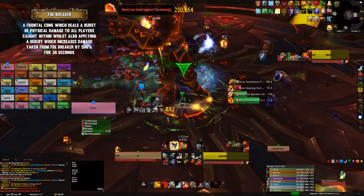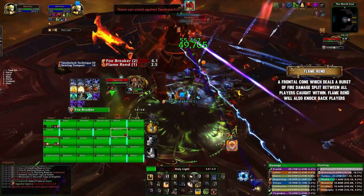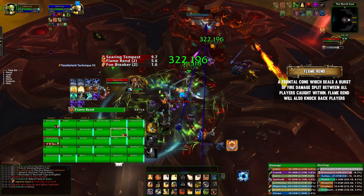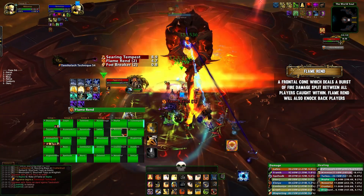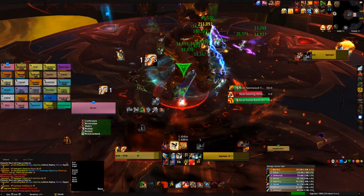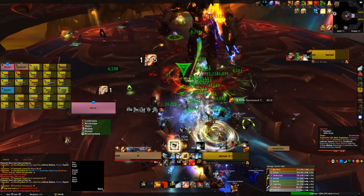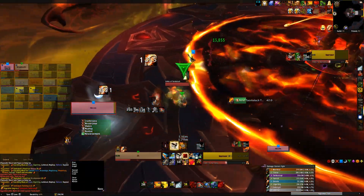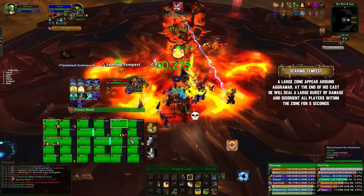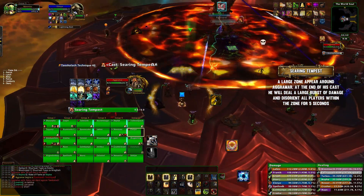When hit, you'll also receive a debuff increasing the damage you take from Foebreaker by 500%. Next up is Flame Rend — this again is another cone, however the damage is split between all players hit. The raid must move underneath the boss, ready to take this damage, and your other tank should taunt and face the boss towards the raid. That tank then faces the boss away for the next Foebreaker hit using a large damage reduction, followed by another Flame Rend. Finally, the raid will need to run away as the boss casts Searing Tempest, which deals a huge amount of damage to all players within the massive targeting circle and disorients them. After the cast, the fight goes back to normal.